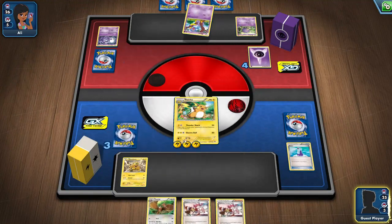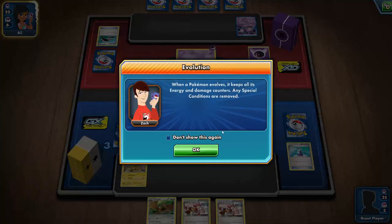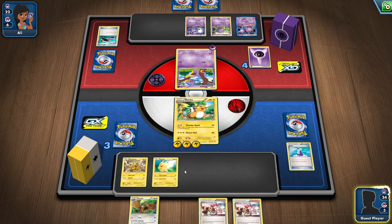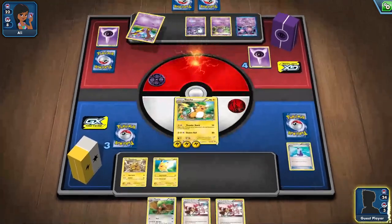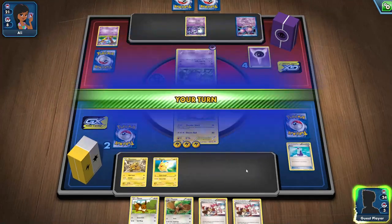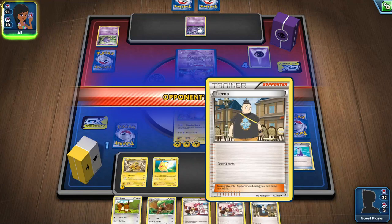What do we have — an Ekans? Ekans can do Bite — flip a coin, if heads draw three cards — but it requires two energy and only has one right now. Oh, that Pokemon evolved into Weezing. When Weezing is knocked out by damage from an opponent's attack, discard three cards from your opponent. We're going to summon another Pikachu and attack. Electro Ball deals 80 damage. One thing about Pokemon is whoever sets up first and gets the stronger Pokemon out — it's very hard to come back from that. And I can also OTK Koffing.